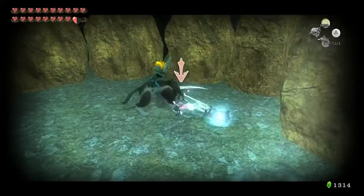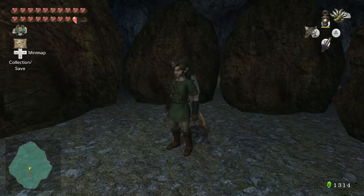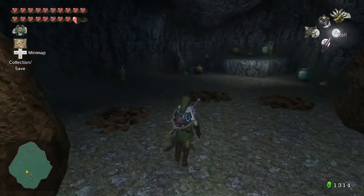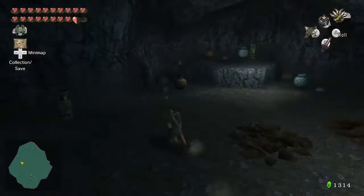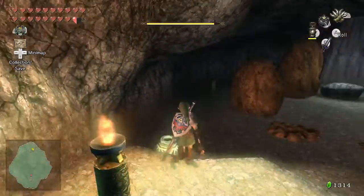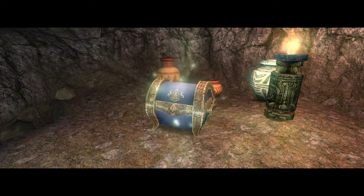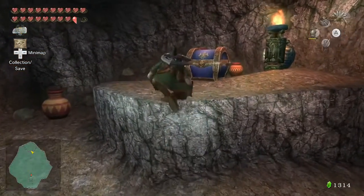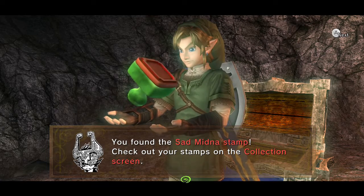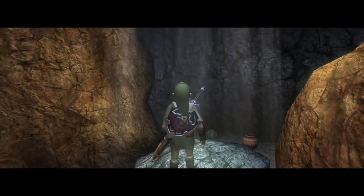There are a few more Poes in this general area, so you'll still want to come down here. In addition, this grotto has something else of worth — if we blow up some rocks, there are torch spots to light up. We take our lantern, light the torches, and a magical chest appears containing a Miiverse stamp: the sad Midna stamp. We'll be getting the rest of the Miiverse stamps later, but back to the Poe hunting.